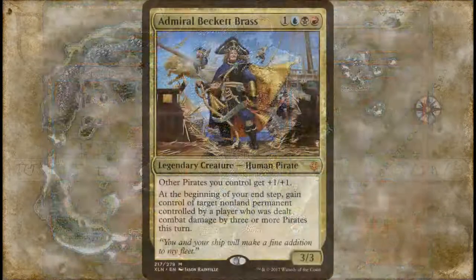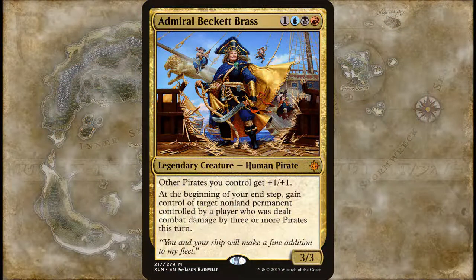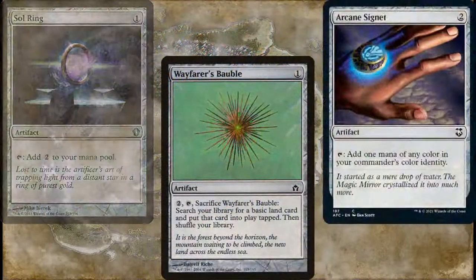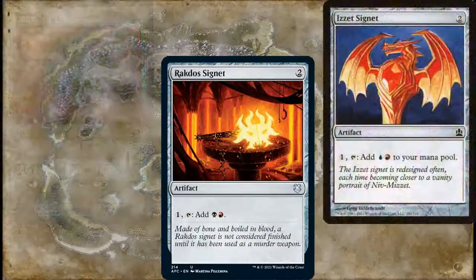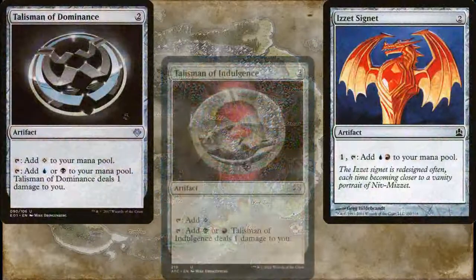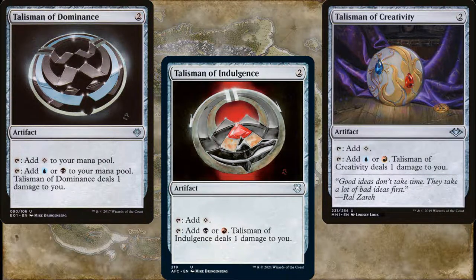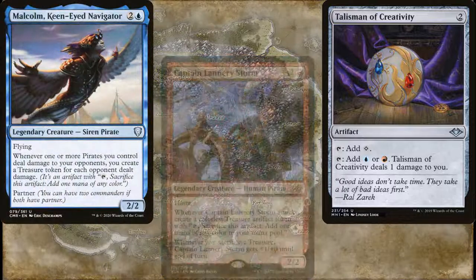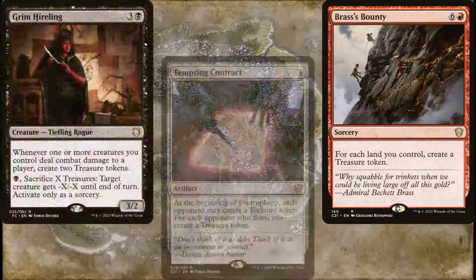The rest of the cards in both decks are exactly the same. For mana ramp, we've got Sol Ring, Wayfarer's Bauble, Arcane Signet, Dimir Signet, Rakdos Signet, Izzet Signet, Talisman of Dominance, Talisman of Indulgence, Talisman of Creativity, as well as some treasure creators. After all, what's the fun in building a Pirate deck unless you've got at least some Treasure cards? Malcolm, Kenite Navigator, Captain Lannery Storm, Brass's Bounty, Grim Hireling, and Tempting Contract.